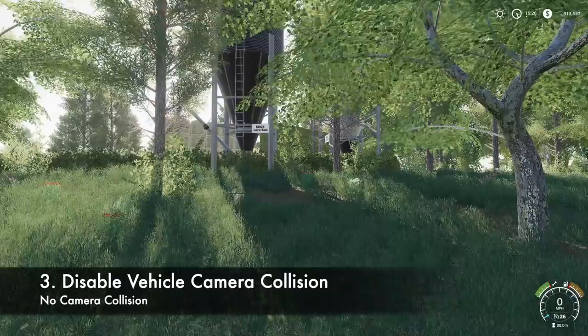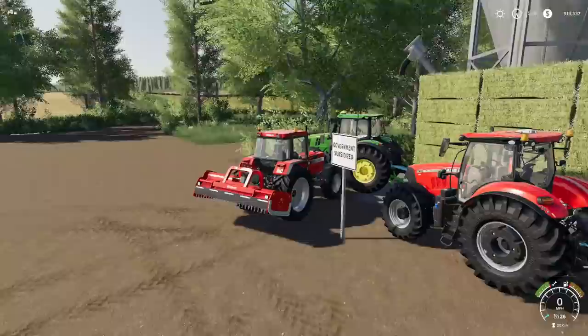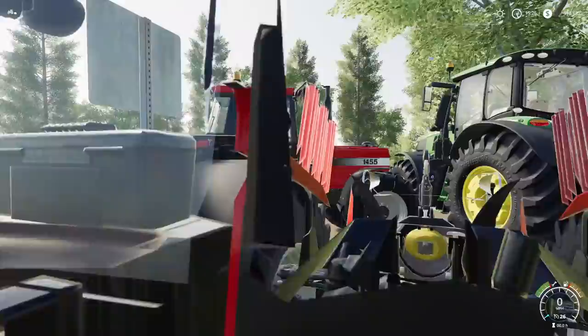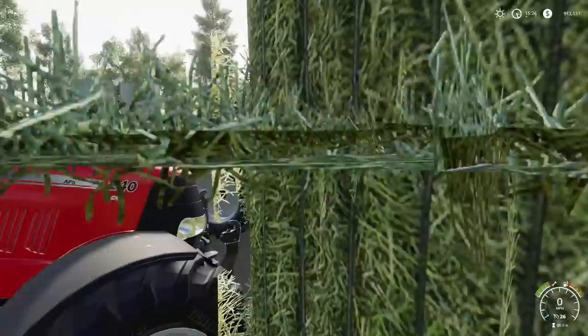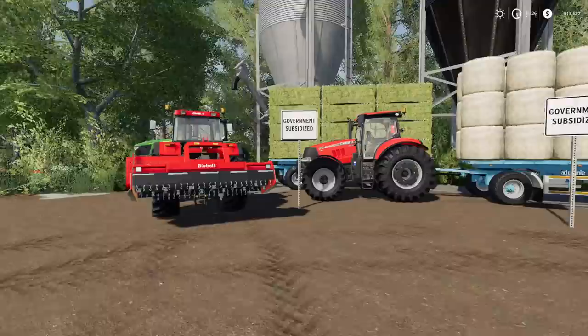Number three on the list is the Disable Vehicle Camera Collision mod. Currently we're in a tractor, and if we go to the other side we go through everything — we're in the 1455, we could end up being inside of this tractor, inside of the bales, anything. I love it because your camera is not constantly jolting forwards and backwards, you're just here.